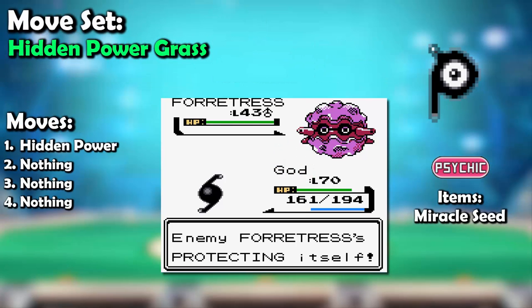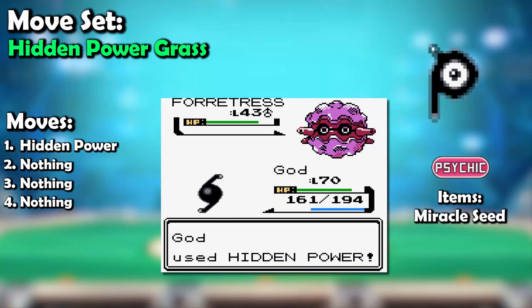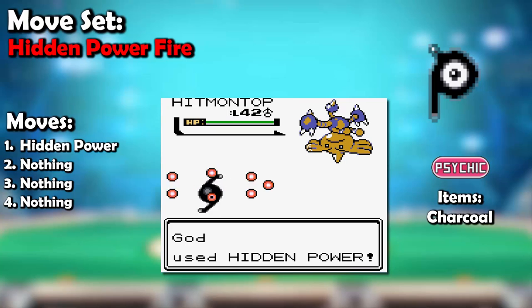The first moveset for Unown is a Hidden Power Grass set. This is great to use against Water, Rock, and Ground types. Unfortunately this set does struggle against Grass, Bug, and Steel types, but that's where Unown's next set comes in. Unown's Hidden Power Fire set will take care of any Grass, Bug, and Steel types, as well as Ice types, making it a pretty solid set overall.